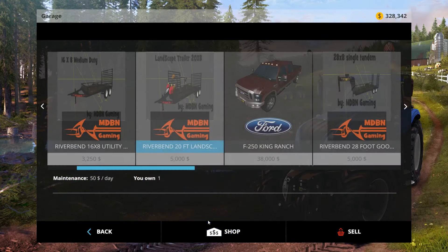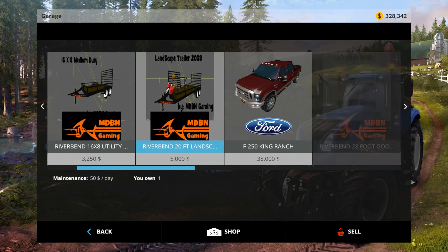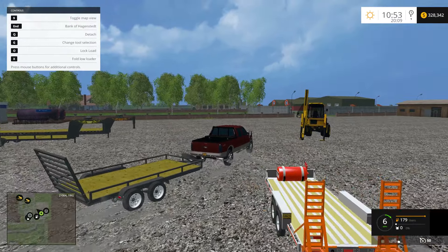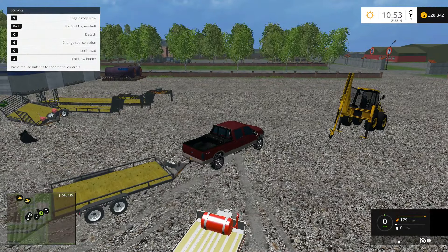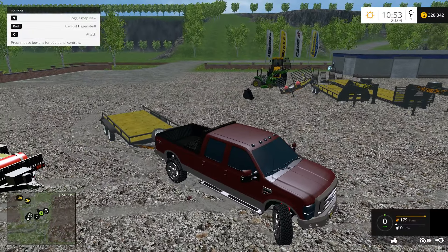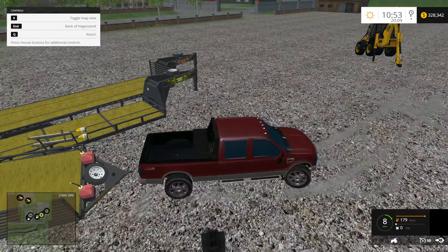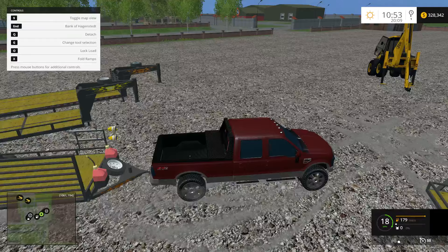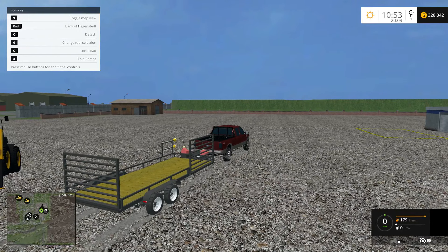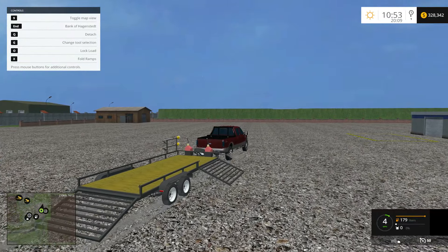That other one was a Load Trail utility work trailer with a fuel tank, and this one is the 60 by 8 medium duty trailer. Everything works on it — you can lower the ramp and lock the load. Not much you can say about trailers in this game. This is actually the first landscape trailer I've seen with a side load like that, and it is awesome. This is definitely going to get used in the next mowing video.